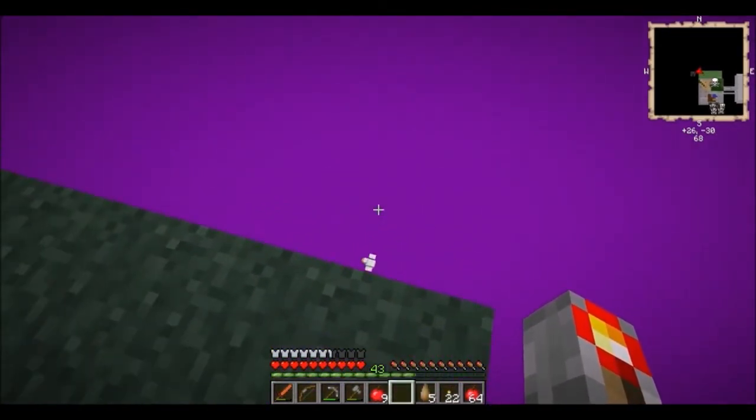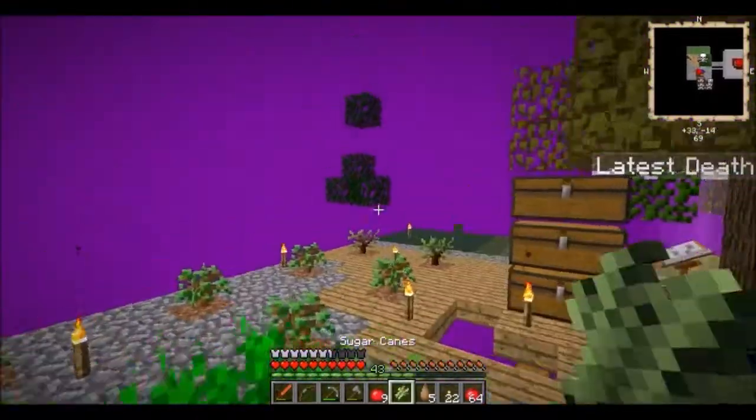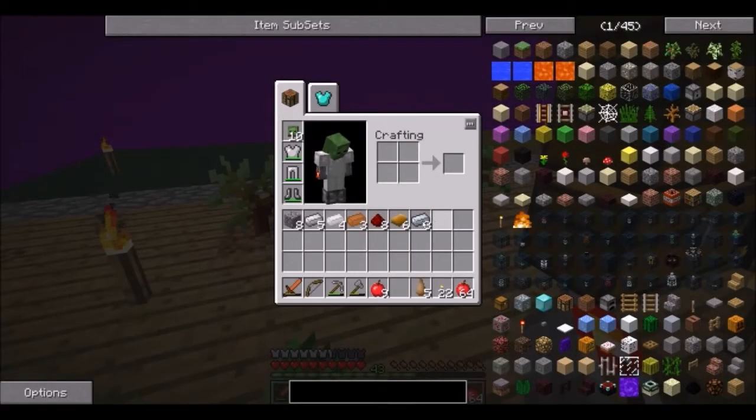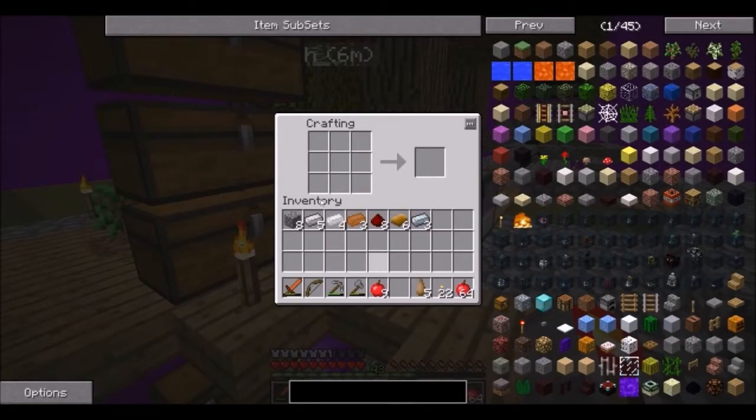It is time for a quick game of guess what I'm about to craft. Here's what I got: eight cobblestone, five iron, four tin, three copper, eight redstone, six rubber bars, and three refined iron. Try to figure out what I'm crafting as soon as possible — and I'm going to start crafting it right now. Should be getting it right about now...